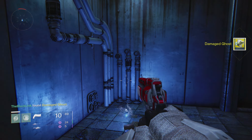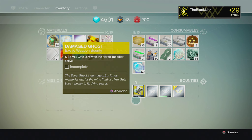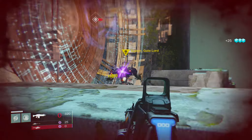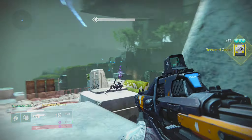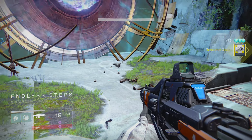Now that you've got the damaged ghost, let's move on to Step 2. The next step of this bounty requires that you kill a Vex Gate Lord with the Heroic Modifier active. To complete this, load up the Level 17 Venus mission, Eye of a Gate Lord, and simply complete it as normal, destroying Zydran at the end. Doing so will grant you a Restored Ghost and move us on to the next phase of the bounty.